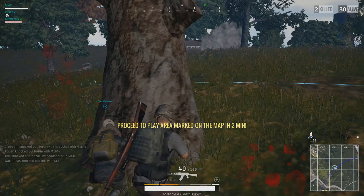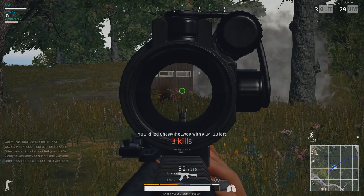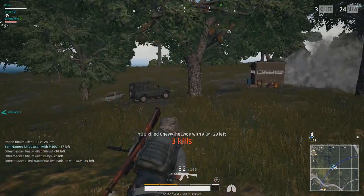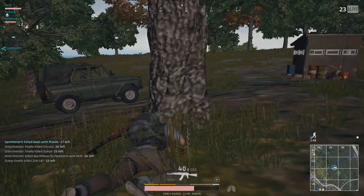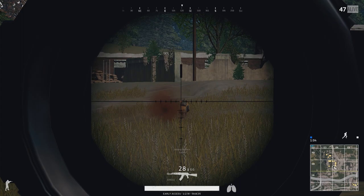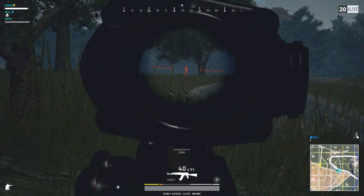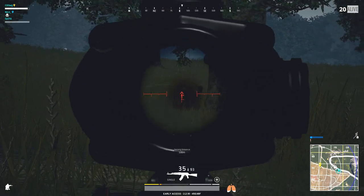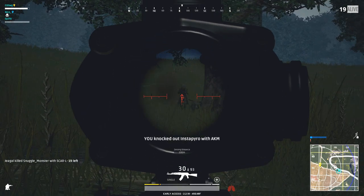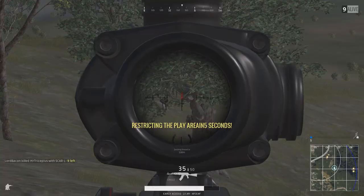But if not the 4x scope, you should at least be able to find a red dot sight which, in my opinion, offers more than the holographic sight, giving you more vision of your surroundings and a smaller aiming pointer. The 8x scope offers better spotting capabilities and more precise shots for opponents more than 150 meters away, but be careful in close combat situations with it attached. Suppressed AKM with an extended quickdraw magazine and a 4x scope is my favorite — though I either don't find the stuff in a single round, or I just end up getting killed. More on how not to be a noob later.